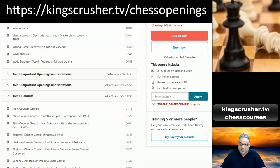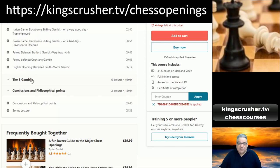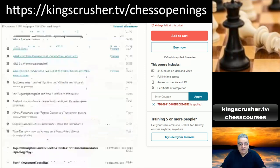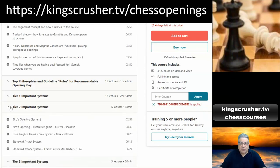Then there's a section on gambits — tier one gambits great for spicing up games and creating tactical activity, with three tiers of gambits in total. I end with conclusions and philosophical points. It's a novel structure: systems, standard openings, and gambits — everything I enjoy about chess opening theory. Check it out at kingscrusher.tv/chessopenings — there's a big discount as well. Thanks very much.